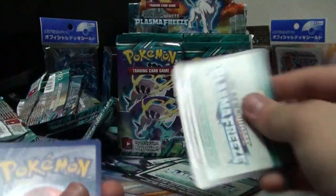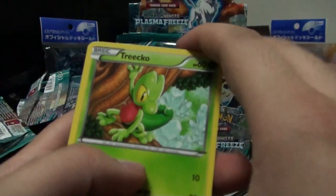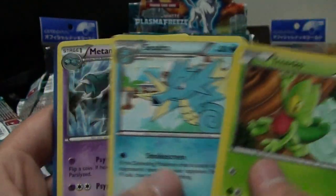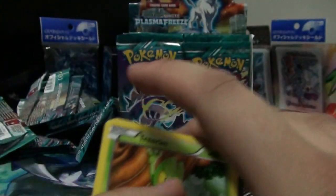I wonder if there are any other Eeveelutions that are holos. I think Leafeon might be a holo. Next cards: Trico, Wooper, Voltorb, Pachirisu, Vanillite, Cryogonal, Matwang, Cryogonal again, and Raticate. Thundurus is driving people crazy along with his friend Deoxys.